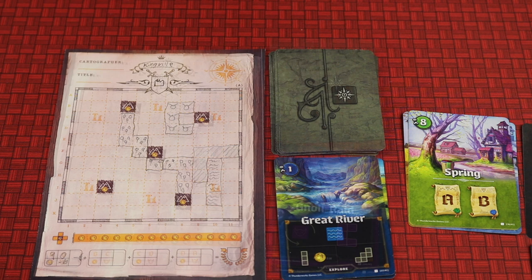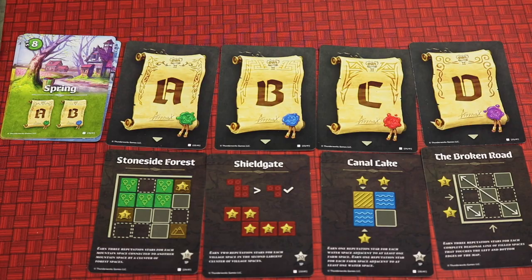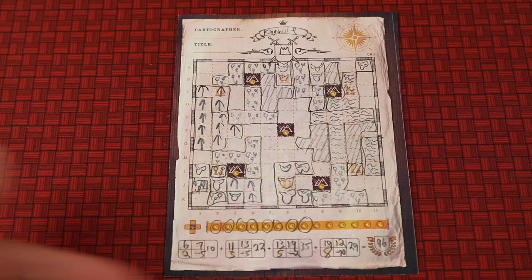Sometimes monsters will come out and other players will be drawing on your sheet where they are, because they're minus points for everything that surrounds them. Each round only two of these score — these two in spring, these two in summer, these two in fall, and these two in winter.